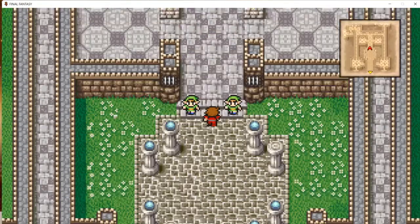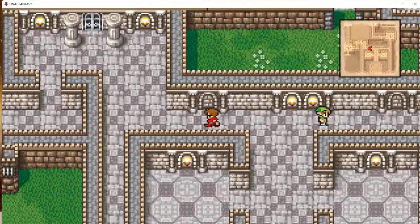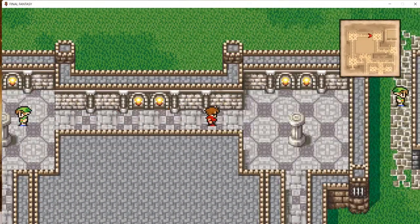First off, there was a room I didn't show off here in the Elven Castle. There is an actual treasure room, and since we have the Mystic Key, let's go open the door and get our treasure.